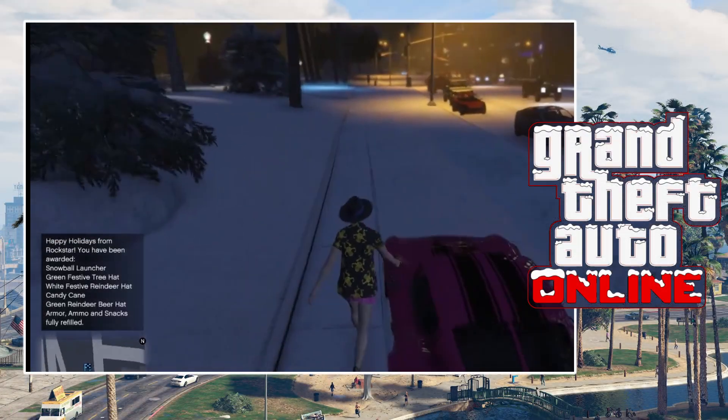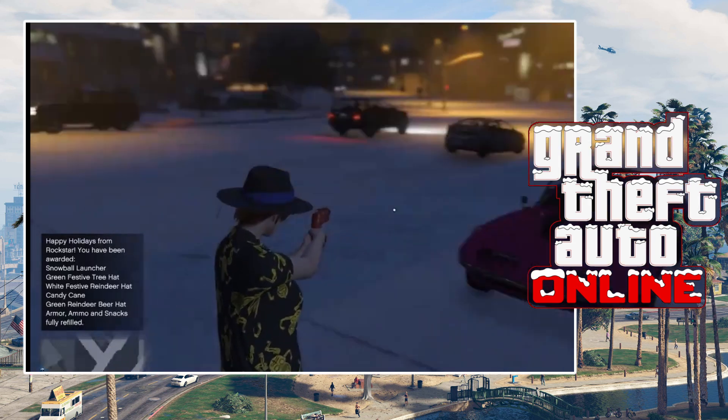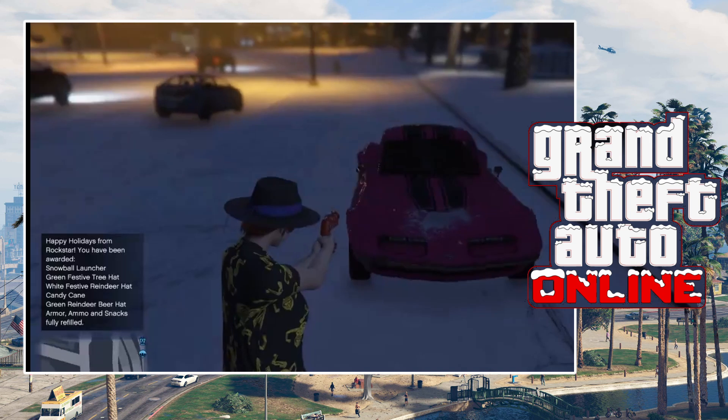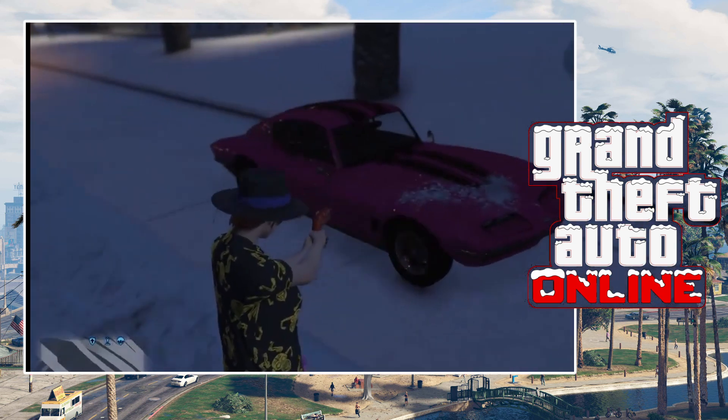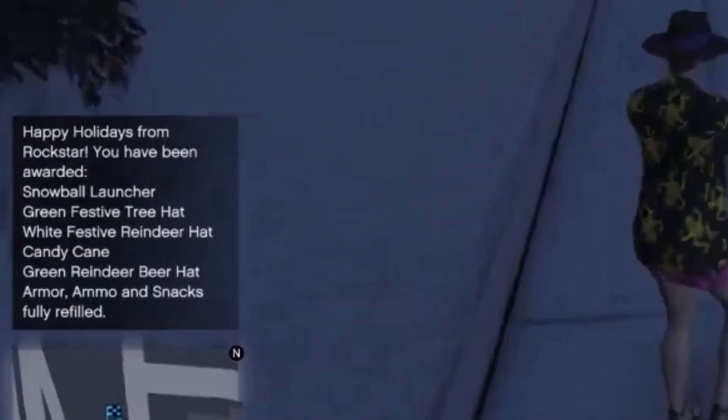When you log into GTA Online on the Christmas surprise update, you will of course get the usual welcome message from Rockstar Games, and there's going to be new rewards added as part of this welcome message. It will say: happy holidays from Rockstar. You have been awarded the Snowball Launcher, the Green Festive Tree Hat, the White Festive Reindeer Hat, the Candy Cane, the Green Reindeer Beer Hat, Armour, Ammo and Snacks, fully refilled.